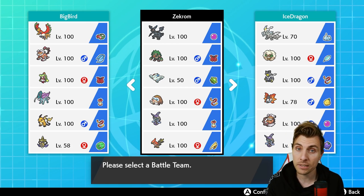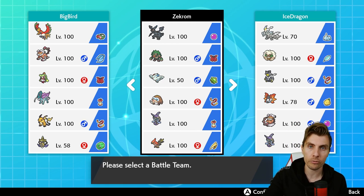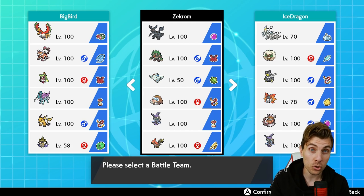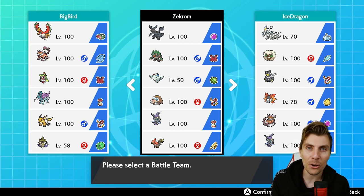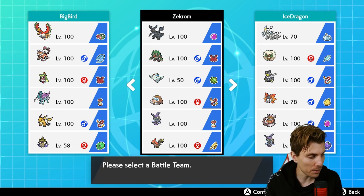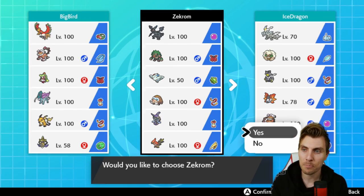The Pokepaste is available down in the comment section as it always is. We'll have a couple of games with the team and then I'll throw the rental code up at the end of the episode, so stick around until the end. We'll have a couple of games and show you how to pilot against hopefully some popular meta teams. Without further ado, drop a comment down below, let me know your thoughts on Zekrom as a restricted — do give it a try, it's a cool Pokémon.